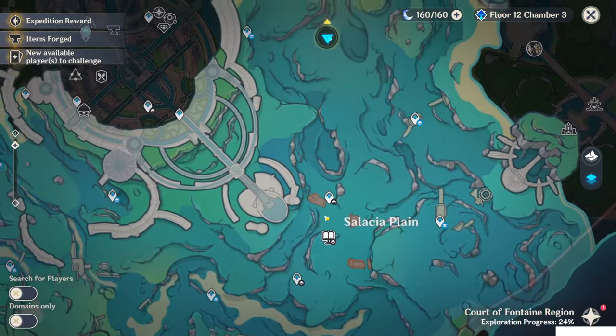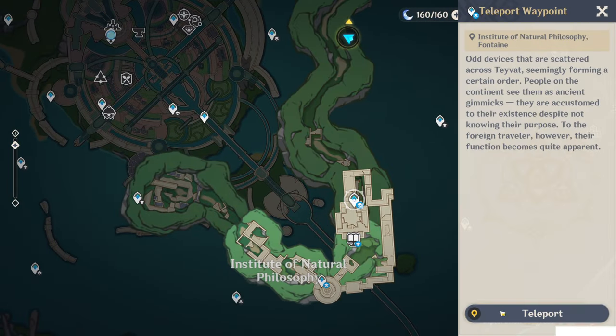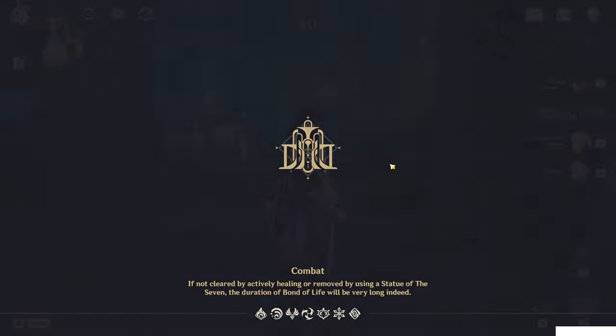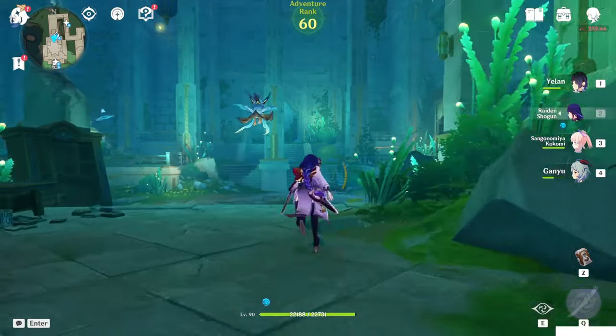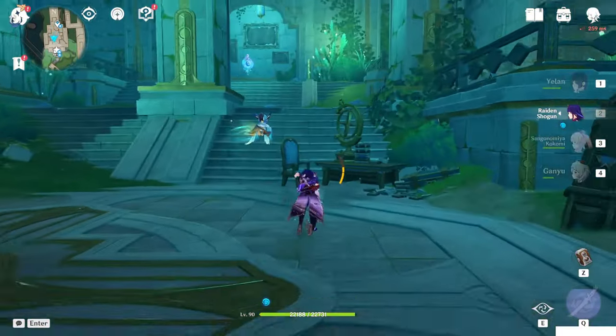Below here. You can teleport back to that place, to the room where we fought the ring golem. And you can see the barrier has disappeared there. And yeah, for some reason we can still explore here without any water.